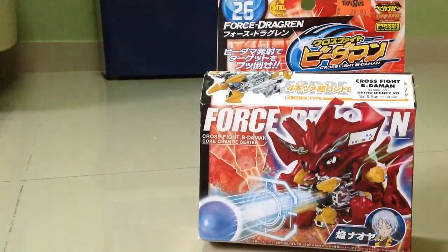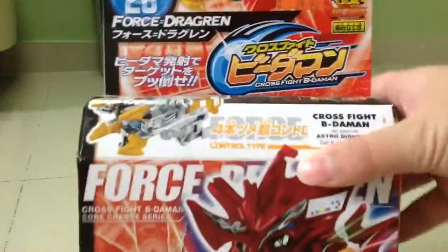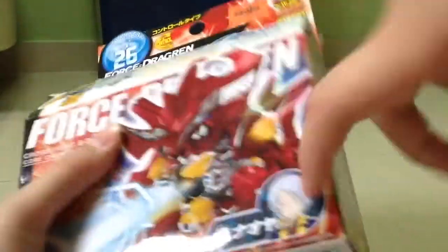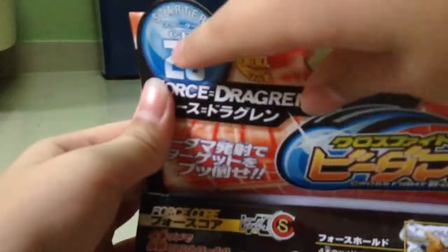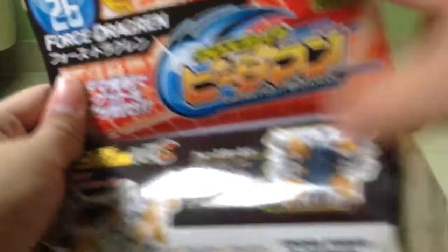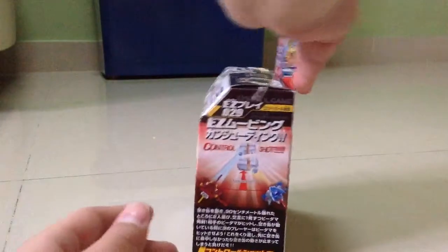Let's set him off to the side and take a look at his packaging really quick. We have a nice graphic of Forced Dragon here. And here's his user, Novomoru. The Forced Core — a couple of shots of the Forced Core. And CV26, Control Type, Forced Dragon, Cross 5B — my logo — Takara Tumi, WBMA. And here's the game that you can play.